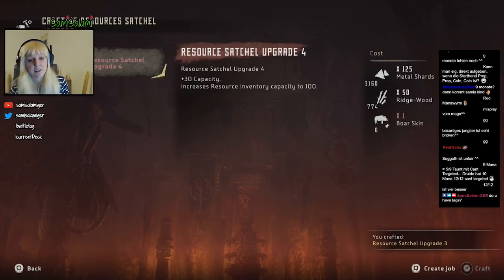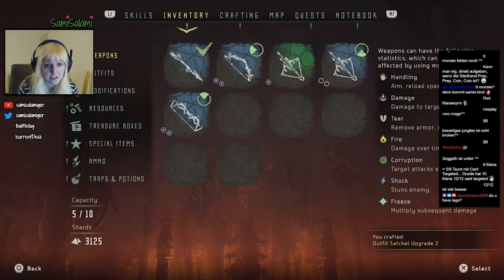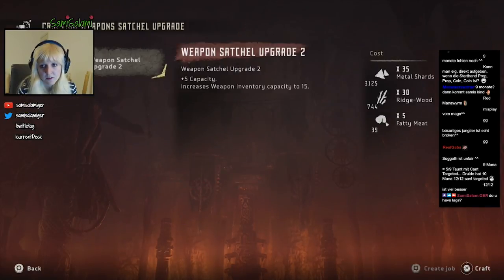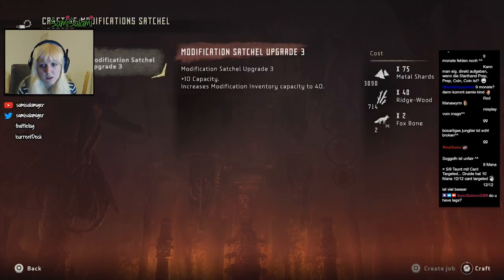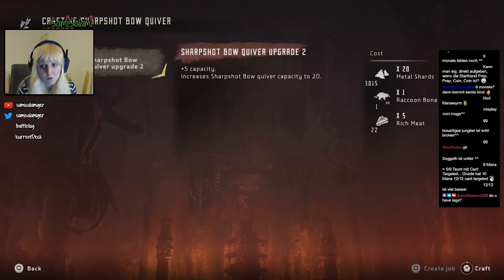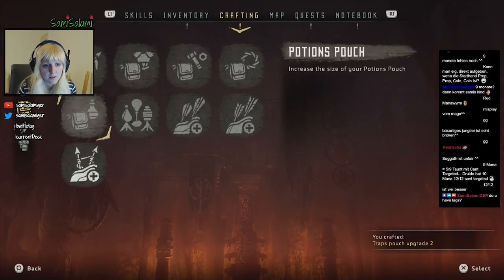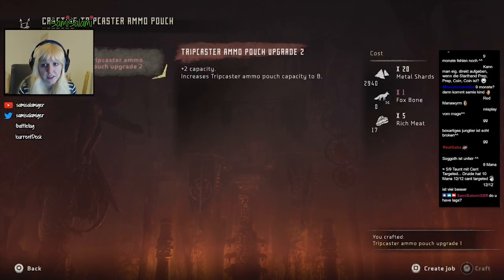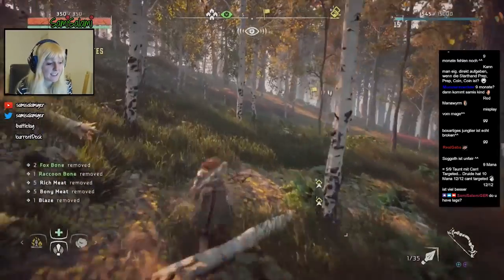We need boar skin for the next one. Let's upgrade that one as well while we're at it. We accidentally got raccoon bone too. Oh, that's like very cheap — and that's also really cheap! So let's upgrade those. Okay, we can finally go on with the game. Let's just collect that over here. Now we want to clear this corrupted zone. Oh, there's also a vantage. Actually, maybe we could fast travel there — let's travel there. Confirm. It's like pretty far. It actually loads pretty long, that game.